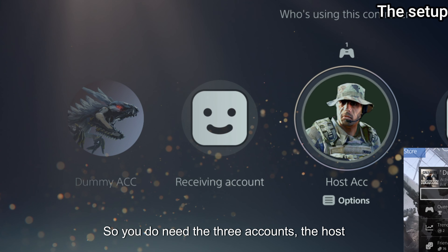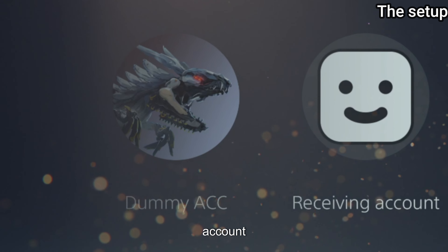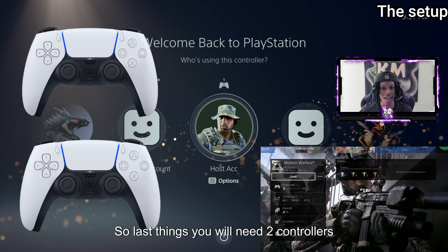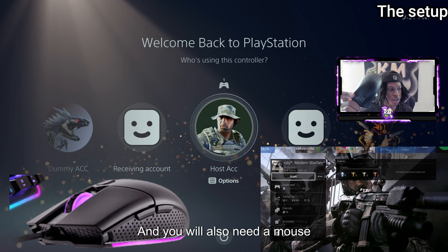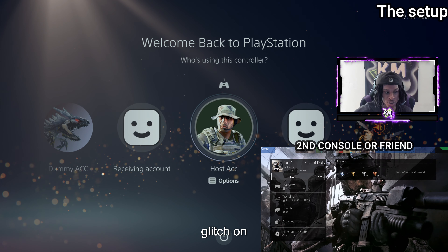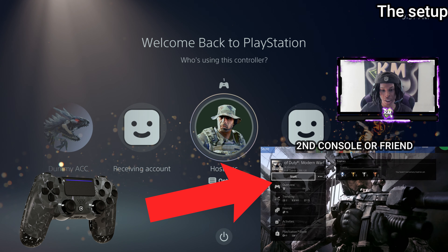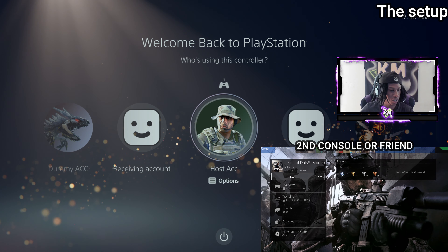You need three accounts: the host account, the receiving account, and a dummy account for this glitch. You need all three accounts on the main console. You will also need two controllers to do this glitch, and you will need a mouse plugged into the USB of your main console. For your second console you just need at least one controller.